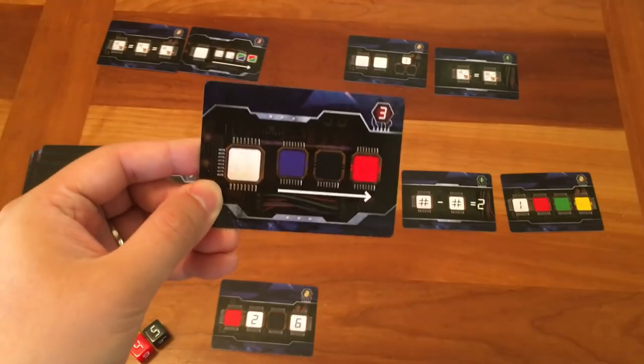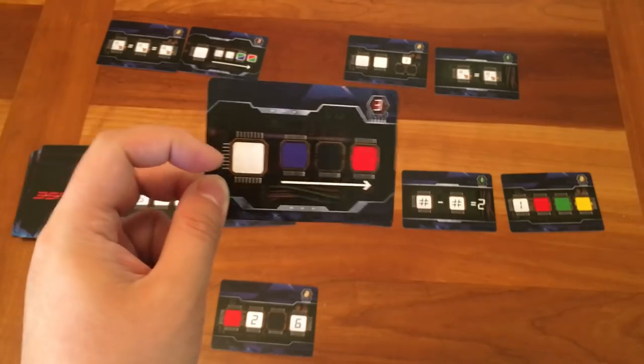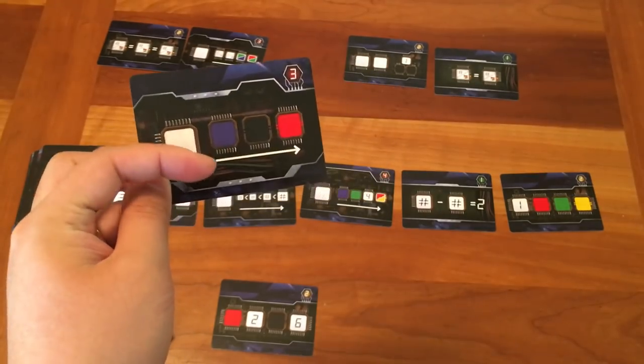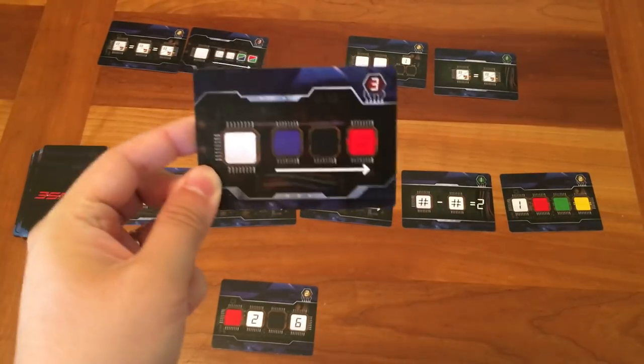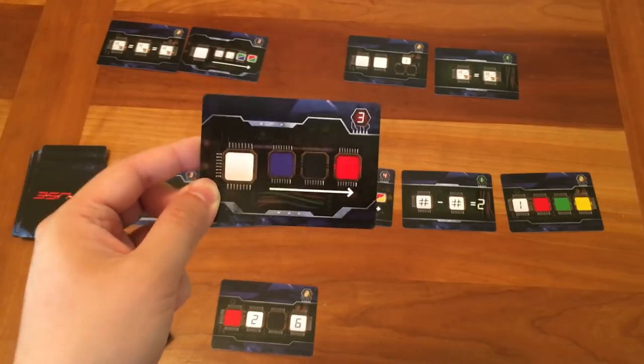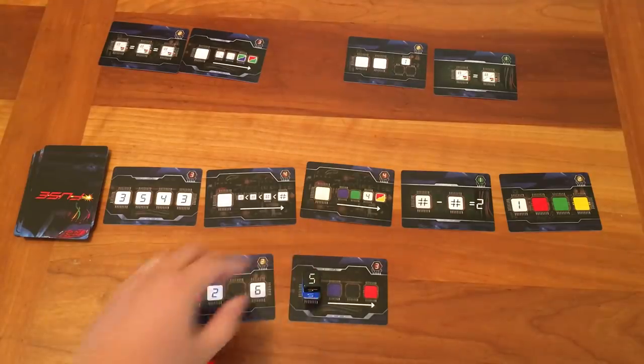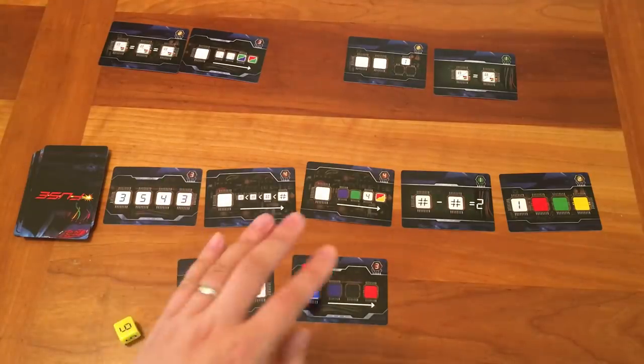This is a stack bomb. Some bomb cards require that the dice be stacked on top of each other. Stack cards have a blank white space with an arrow left to right, and they work like other bomb cards except you have to physically stack the dice on top of each other in order from left to right — blue first, then black, then red. If you do that, the bomb is defused.